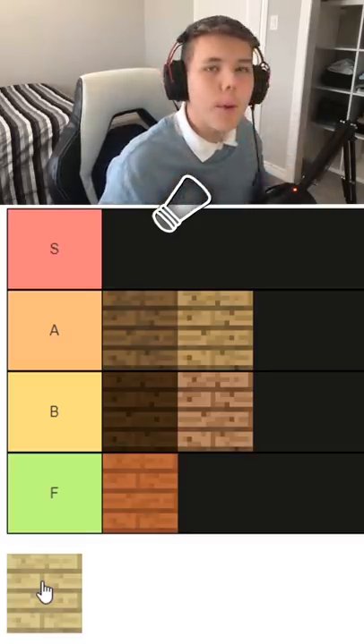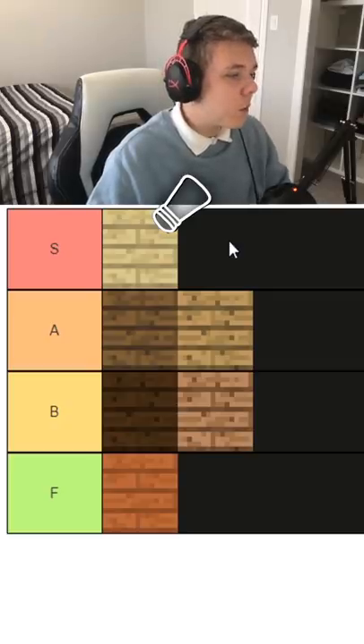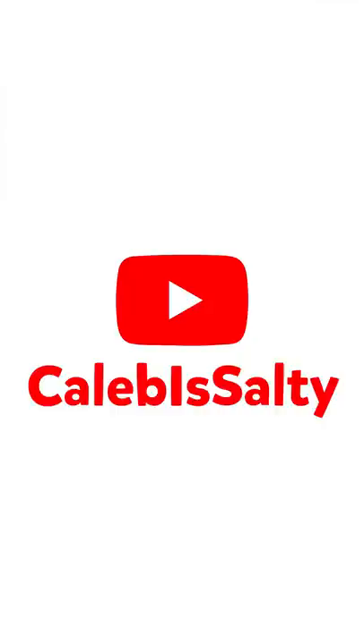Birch wood. Oh my goodness. This wood is absolute class. If you build a house out of this thing then you are just — and that completes our tier list. Let me know what you guys think in the comments.